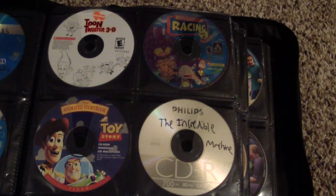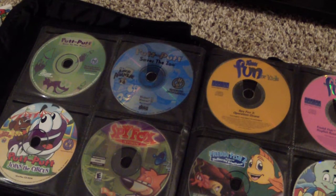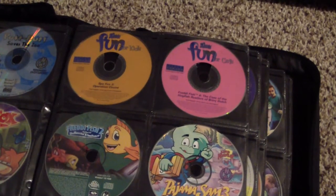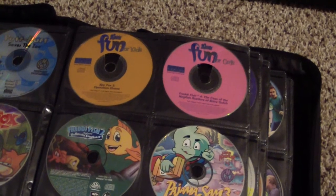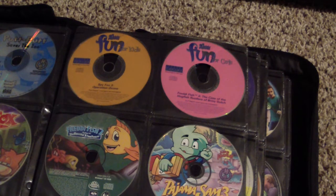Next we got Toy Story Animated Storybook and The Incredible Machine. Then some of my Humongous Entertainment games: Putt-Putt Goes to the Moon, Putt-Putt Saves the Zoo — which is the first Humongous Entertainment game I played as a kid — and Putt-Putt Joins the Circus. Spy Fox Dry Cereal. There's also a collection called Fun for Kids that I got for Christmas about 15 years ago with a bunch of Humongous games; I don't have every disc anymore but you'll see them scattered around. There was also one my sister got called Fun for Girls.